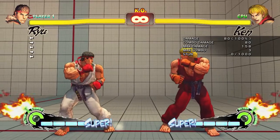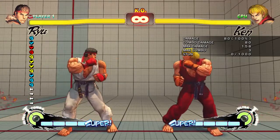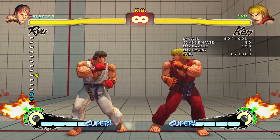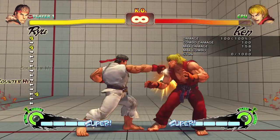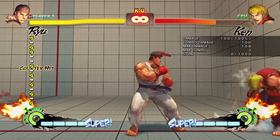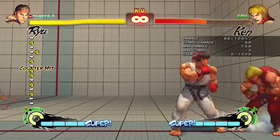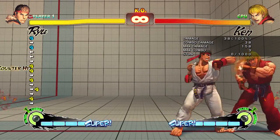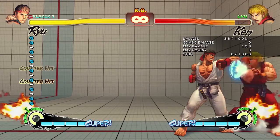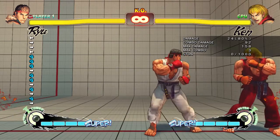Some normal attacks take on a different property depending on how far away you are from your opponent. With Ryu, a medium punch at maximum range is one animation, but staying close turns it into a different attack altogether — slightly different damage and it's actually a faster move. The same applies to jabs: the maximum distance jab looks different from a close distance jab. This distance-based variation applies to the other buttons for Ryu as well.